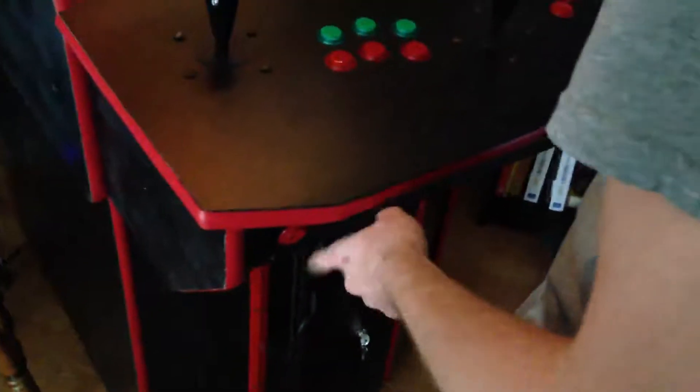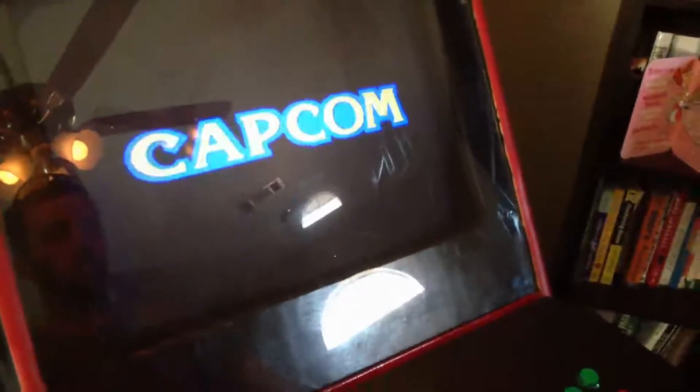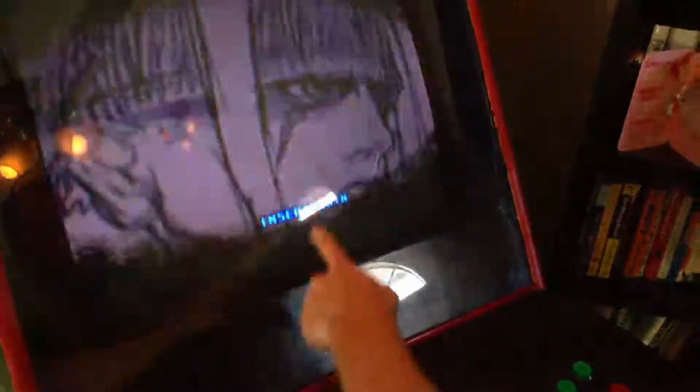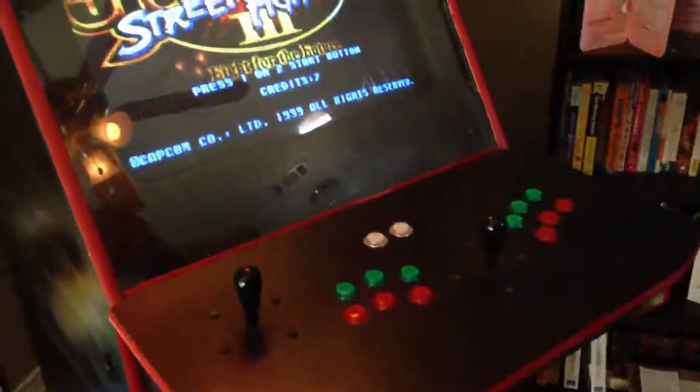Now the thing is, with these MAME games — the ones you actually played in the arcade — they still require quarters to play. But we don't actually have to put quarters in. If you go down here, these are actually my coin buttons. So if it says 'insert coin,' I can just hit that button over and over to give myself quarters. You can see right now it says 'insert coin' — none of these buttons are going to work because you need coins. I'll just come down here and both sides work.